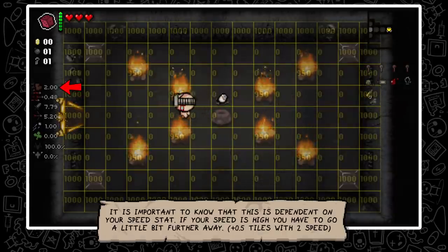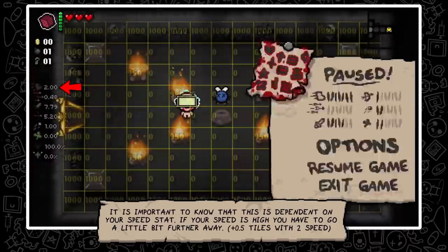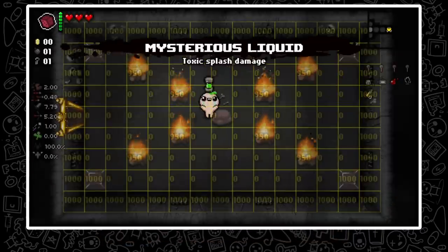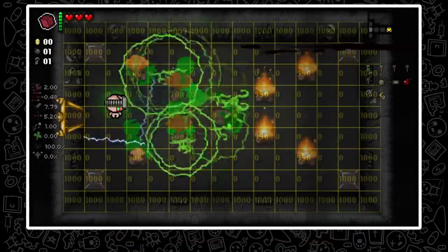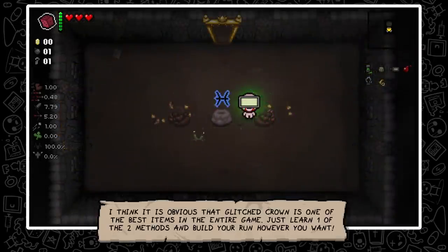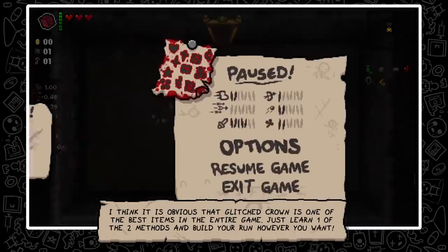It is important to know that the distance is dependent on your speed stat. If your speed is high, you have to go a little bit further away — roughly half a tile if your speed is at 2. Glitched Crown is clearly one of the best items in the entire game. Just learn one of the two methods and build your own run however you want.